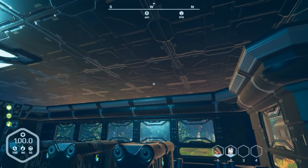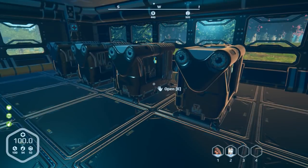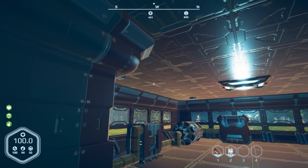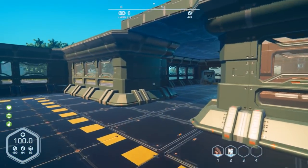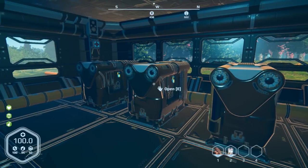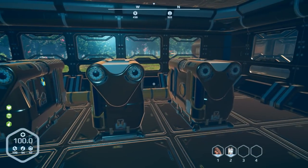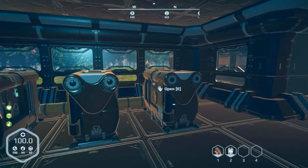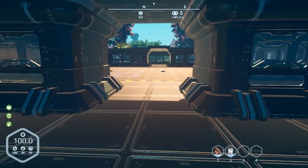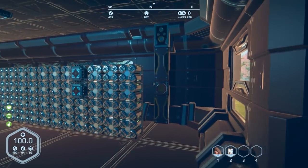Here's my printer room. I might get some extra lights in here — the lights from the machines could make it too bright though. On this side I put four printers: usually I get one going on mechanical parts, one on circuits, one on frames and plating, and one can alternate between circuits and glass. I have the armory in here for now and might add some storage later.